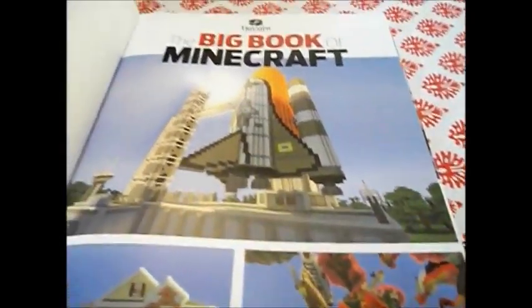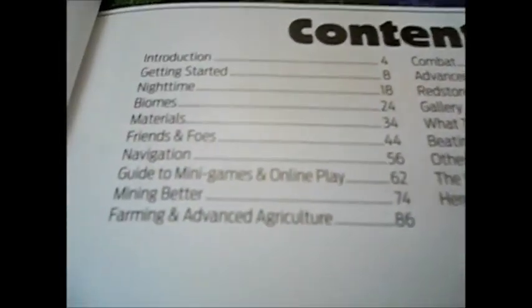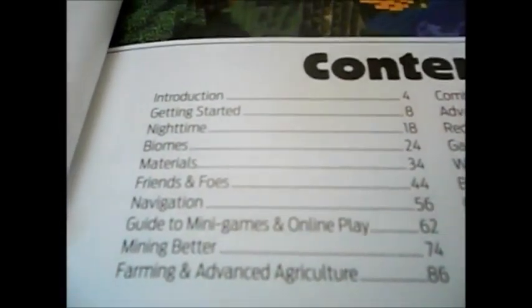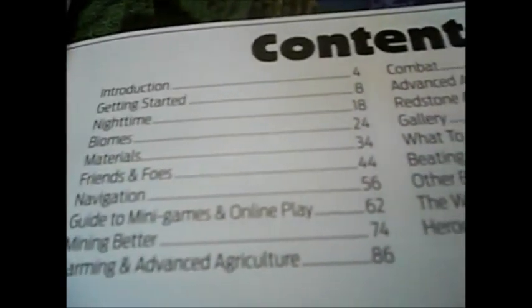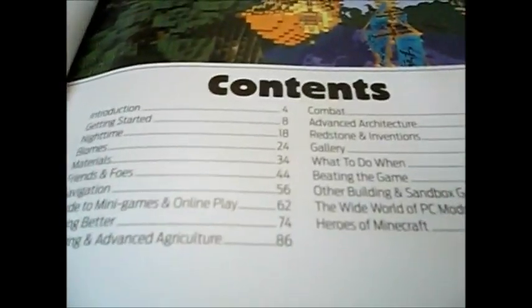Here's the first page, and here's the table of contents. It tells you about how to get started, what the materials are, who your friends and who your foes are, all that cool stuff. It talks about the whole game, basically.